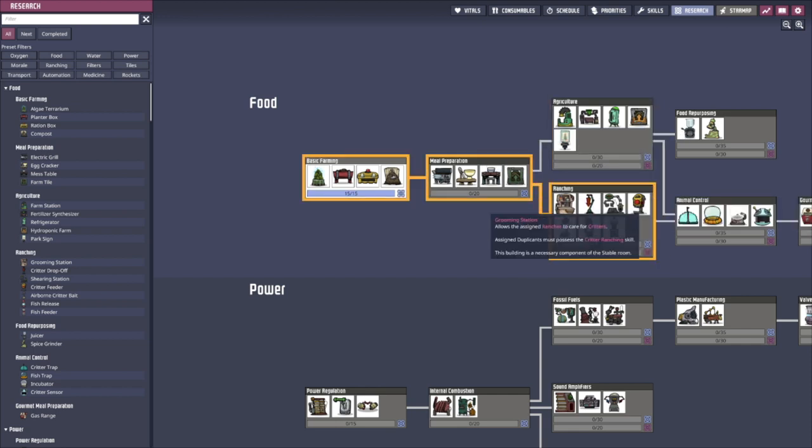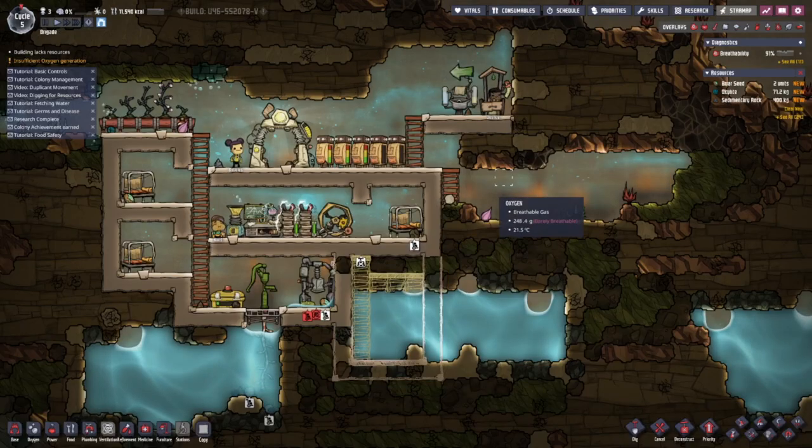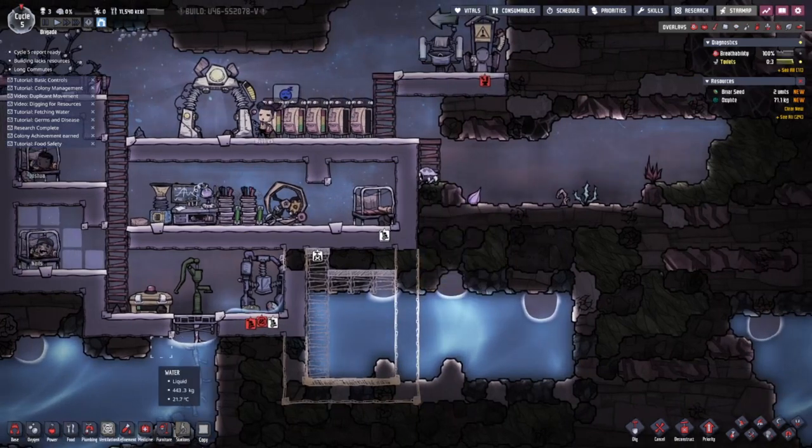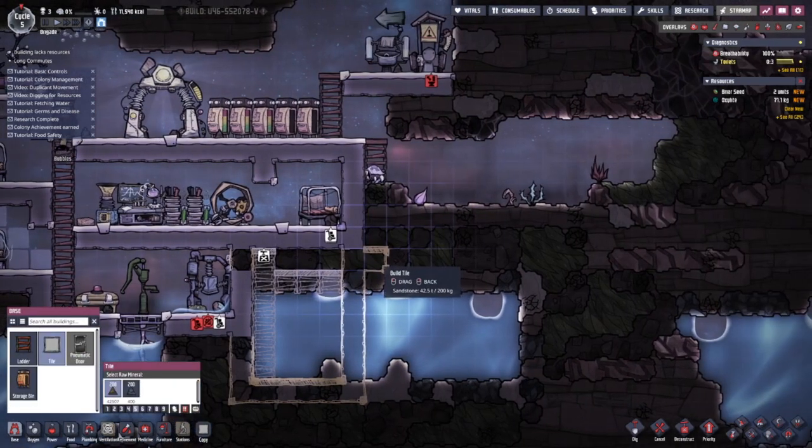I want to research ranching since I want to be able to make coal - that's the goal for today. Let's see if I can get the coal production going. You can keep these critters in a separate little area, so let's build that area.